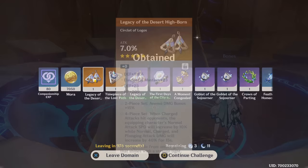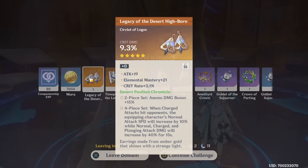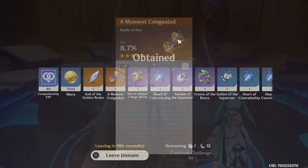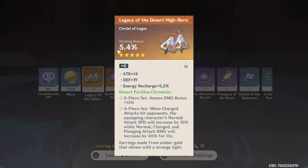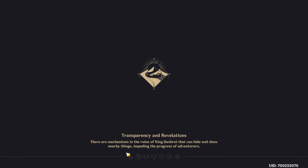HP Goblet, Def Sands, and a Crit Damage Circlet with Crit Rate — hey, that could actually be decent. Sands, Def Sands, and this Plume. And a Healing Bonus Circlet. That was this condensed run. I don't think we got anything really good. I think maybe one Plume or something had Elemental Mastery and four subs, so possibly.